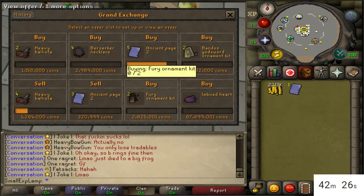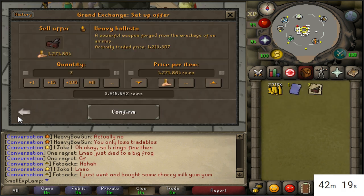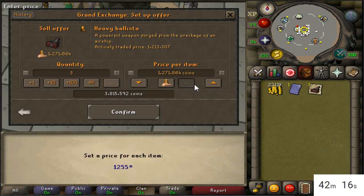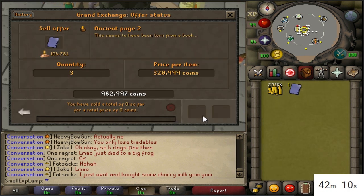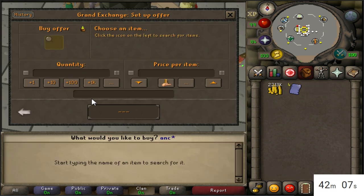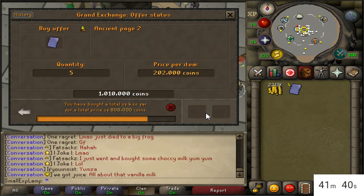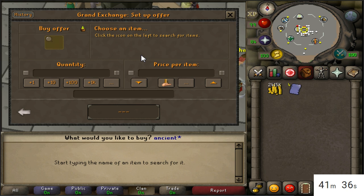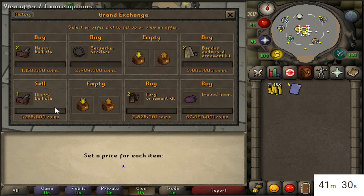We've hit a bit of a problem — we're only at 43 minutes so I need to get some things selling. I'm going to list some stuff down a little because I think I got undercut, which isn't a big deal. I have four ancient pages sitting here and I'm not sure what the actual price is for them — I should probably refresh the site. Armadil page 3s are apparently really good right now.